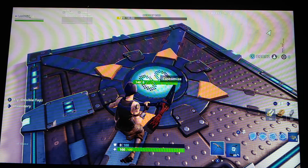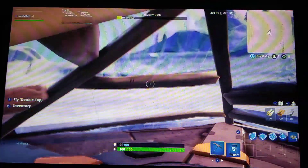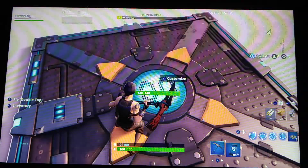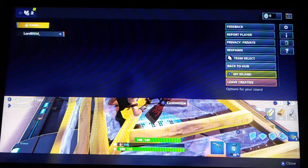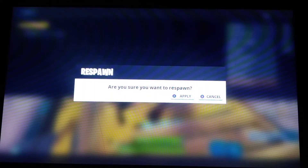What you do is place a pyramid, stand right on top of those little orange triangle things. Oh fudge — there you go. Place that and respawn.